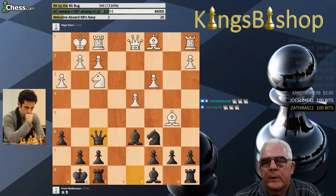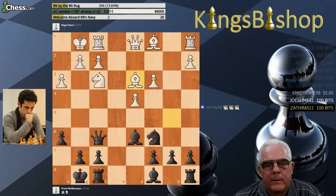And Queen to F6. So Bishop to D3. Now this Pawn is serving double duty as well.